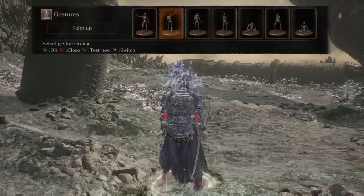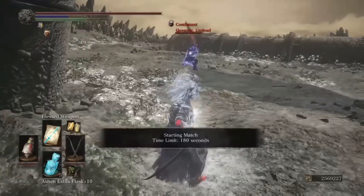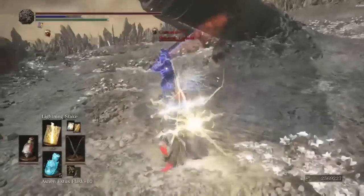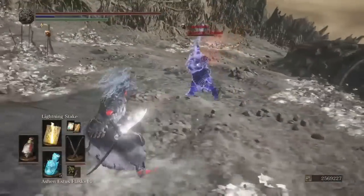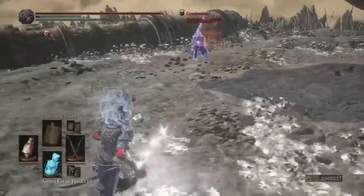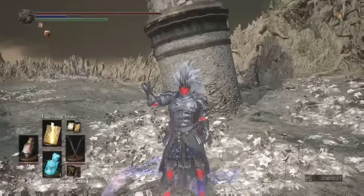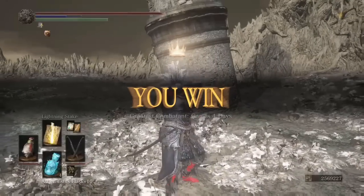This next guy I fought off camera before — he's a poised monster, so we're going to give him some lightning stakes. One hit for 404 — nice. When you're facing a poised beast with a weapon like this, you just get messed up because you can't stop their attacks. Three stakes dropped him. He was a poised beast; we had to do it.